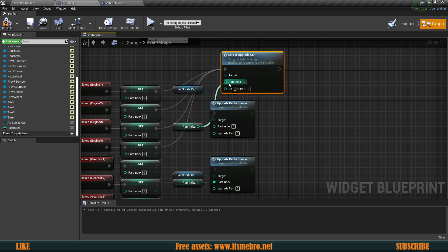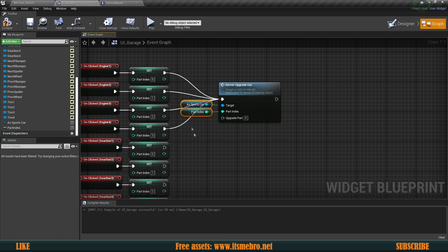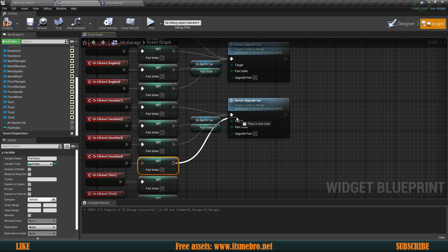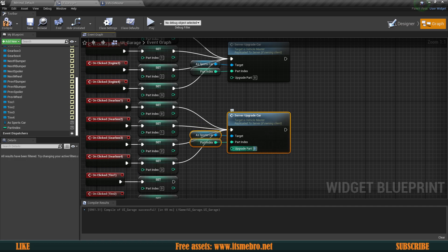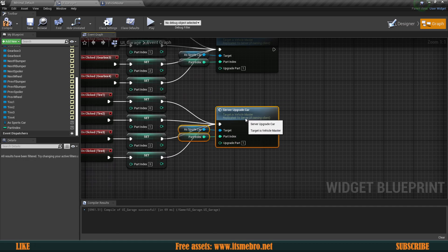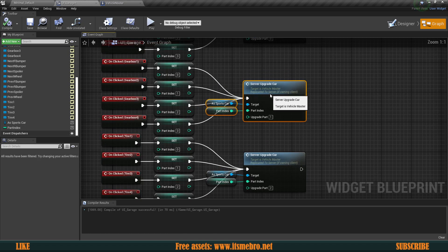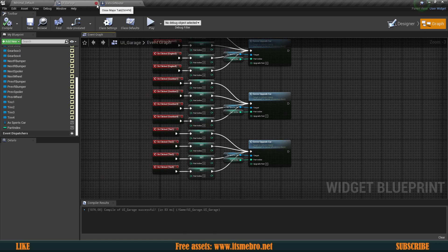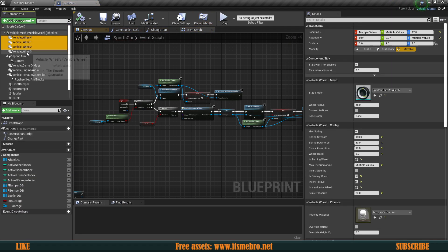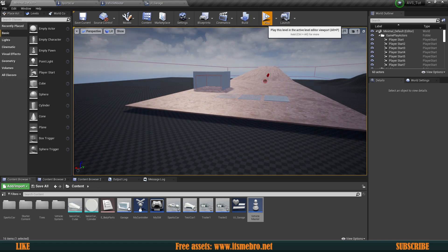Inside our UI garage, instead of running upgrade performance directly we need to run our server upgrade car. Reconnect everything the same way because the values stay the same — it's just that we need to run a server event first to make sure it runs on the server and then gets multicasted across the network. Create another one of these for the next four gearbox buttons, change the upgrade part to index one, and the last piece will be upgrade part two for the tires. Now open your sports car, select all the wheels, and change their tire to the regular tire at upgrade level zero.